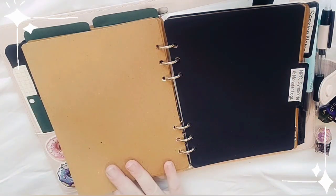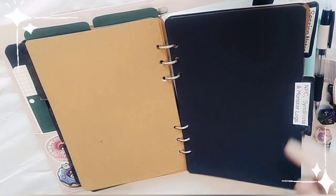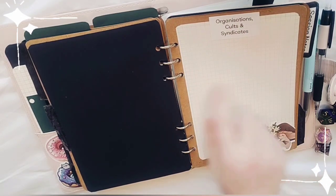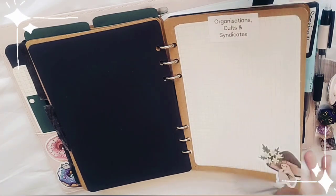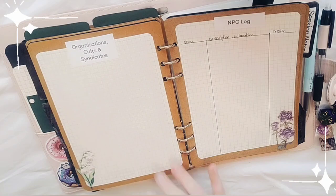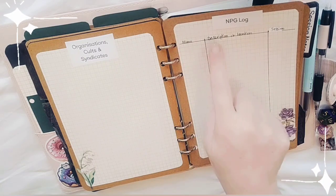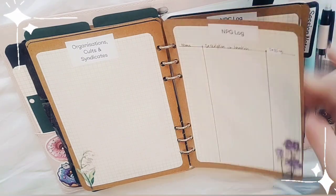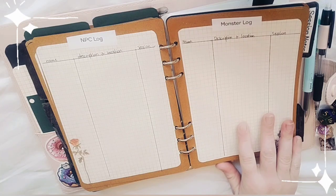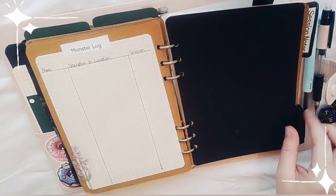This is my NPC, syndicate, and monster log. I write down any organizations, cults, and syndicates we come across — what they look like and things like that — so we can track who we've met and who they're connected to. There's an NPC log with name, description, location, and session met, with plenty of space, and the same format for monsters.